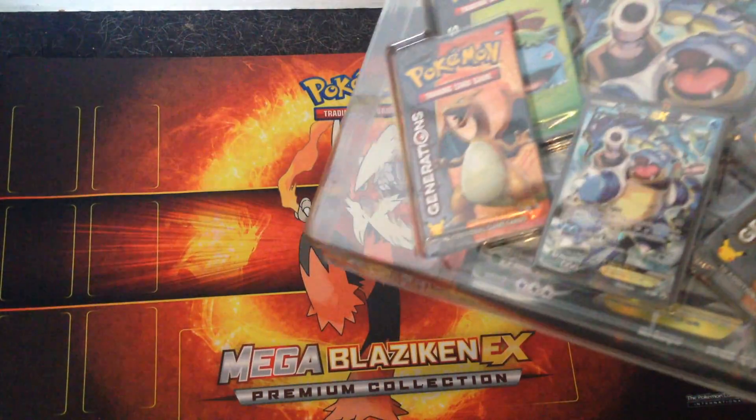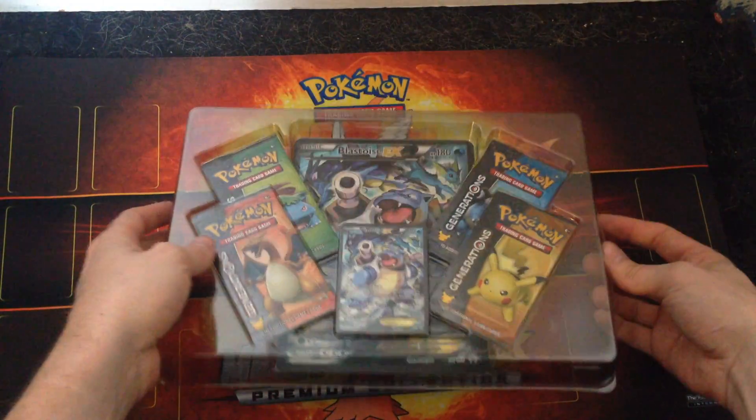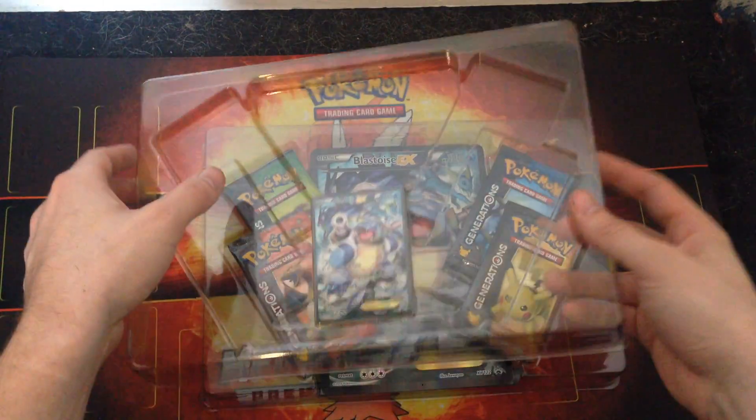These are quarterly boxes for the 20th Anniversary, so we're already halfway through them. There's two more, I believe, which is a Venusaur and a Pikachu EX.